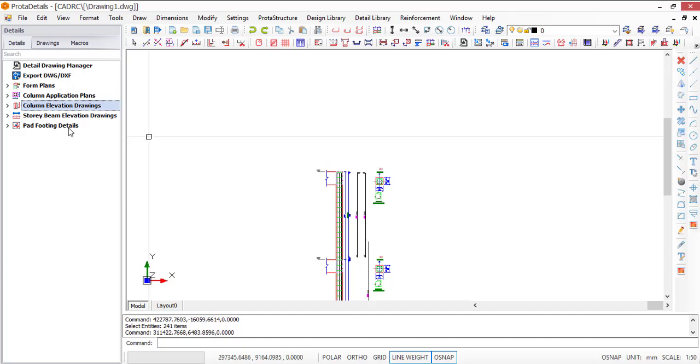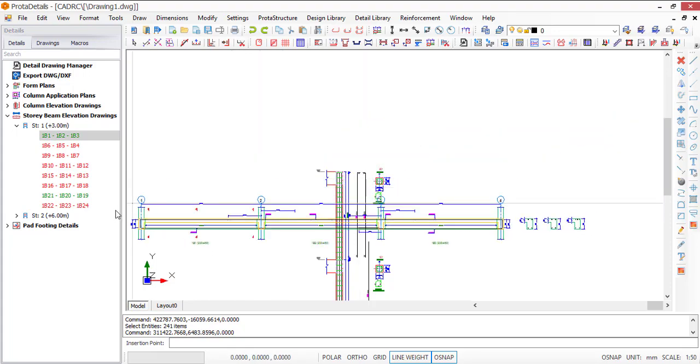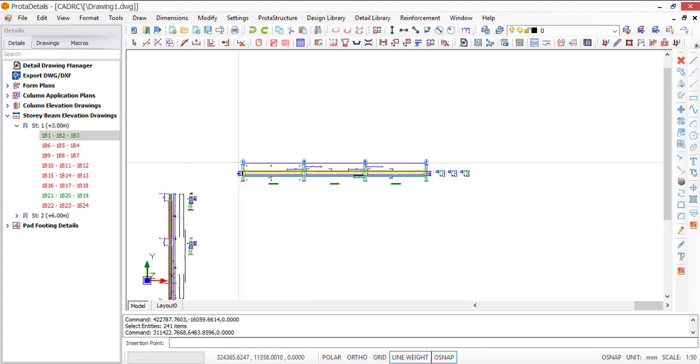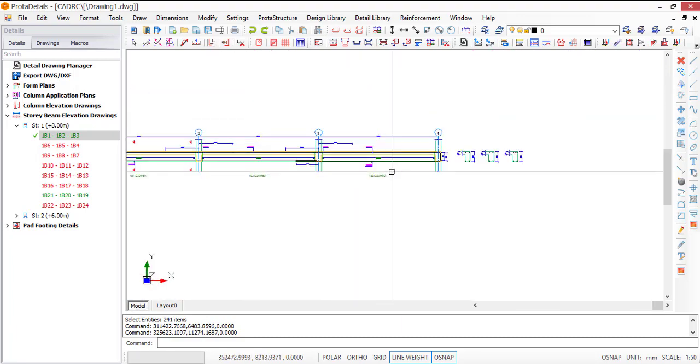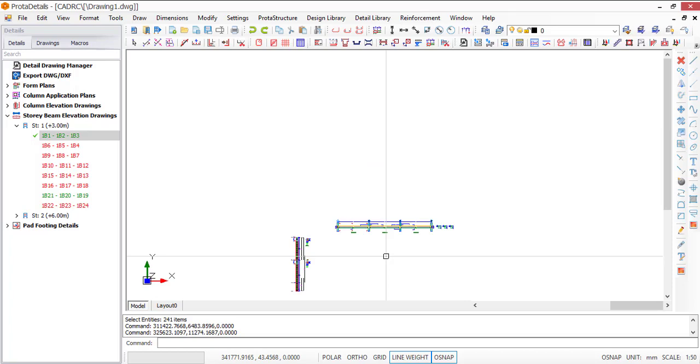If you want to see the beam, it's the same process. You can see the story beams elevation. I'll just create one beam — this is beam 1B1 and 1B3. Click on Draw, drop it somewhere, and you can see your beam with everything dimensioned. This is one way to create detailed drawings using ProtaDetails — creating a new drawing element by element.